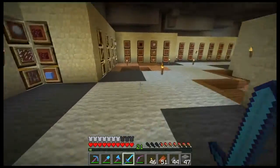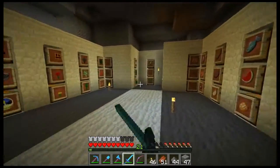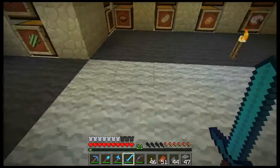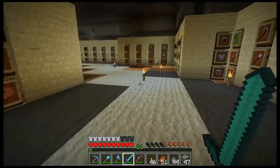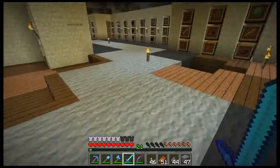We like his design. We're going to make it four times as big. His are basically cylinders with lots of three-by-three spawning pads, with a half slab in the middle to stop spiders.